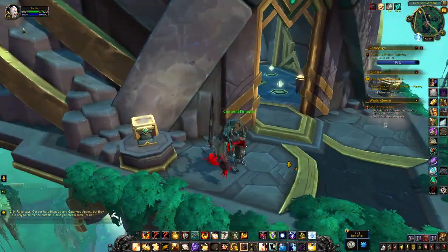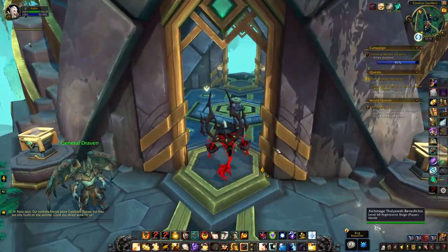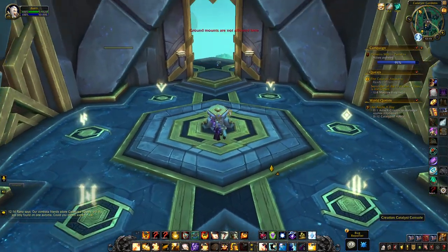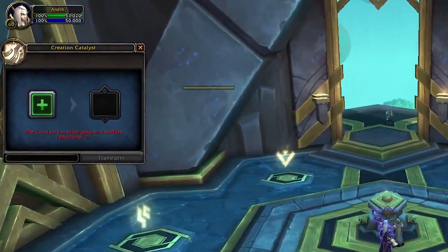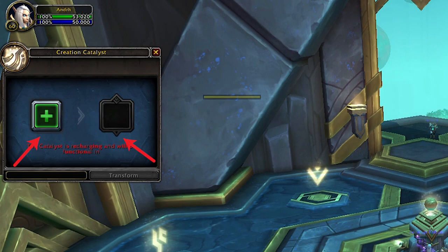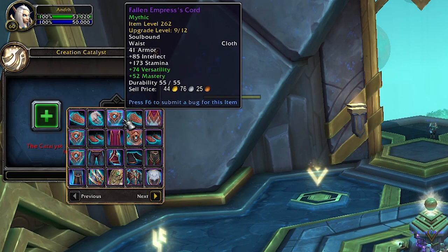What you need to do is click on the Catalyst in the center of the building. The interface is pretty simple — you just insert one item on the left slot and it will convert it to the same item level tier piece from the Sepulchre of the First Ones Raid.